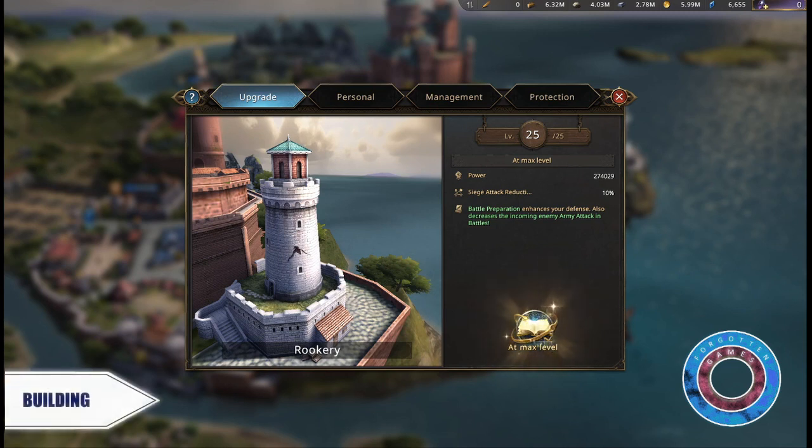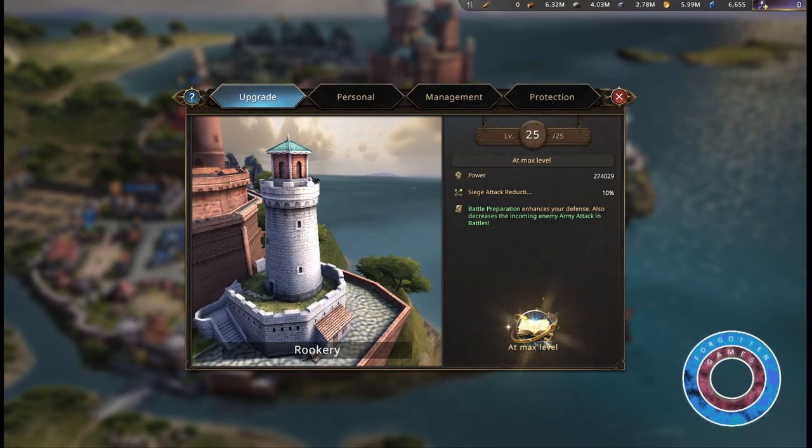The Rookery is where your Ravens are kept. They can be used to scout enemy positions and deliver messages for you. When your city or garrison camps are attacked, scouted to receive transport or reinforcements, the Rookery will inform you of such events.